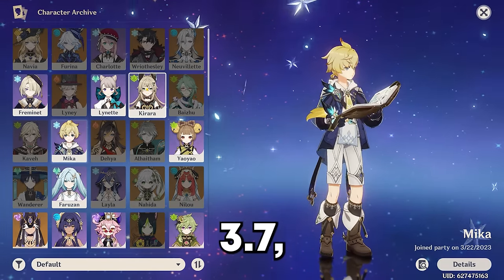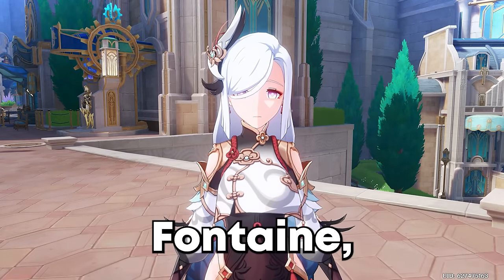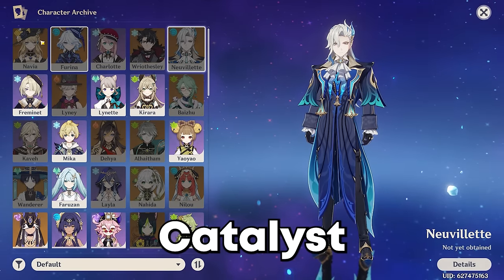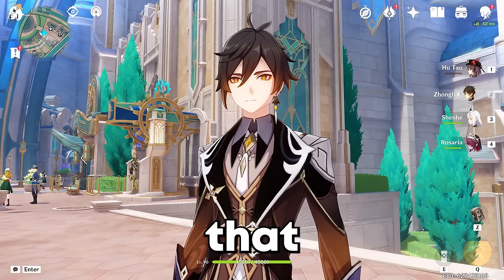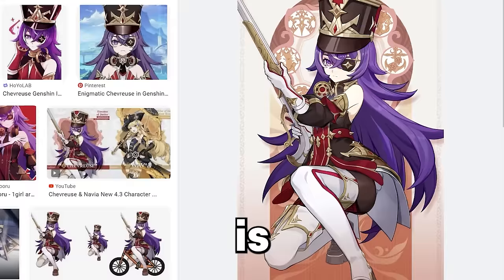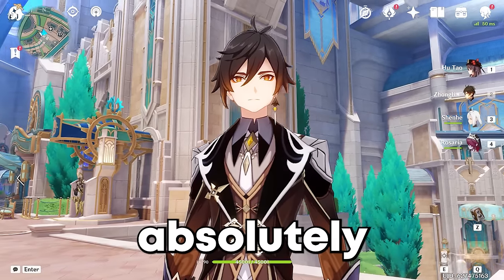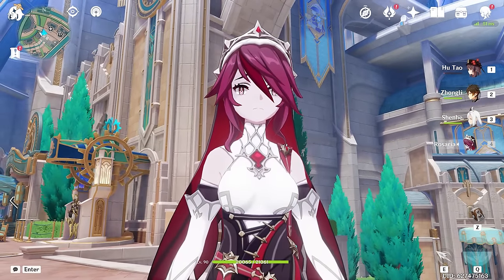I think it was like 3.7 or 3.8, but so far in Fontaine we haven't had a single polearm character — there have been sword characters, bow characters, catalysts, claymores, you name it. But today that all changes because finally Chevreuse is coming: the fire polearm character who also happens to wield guns, which is absolutely awesome, is finally coming to Genshin Impact.